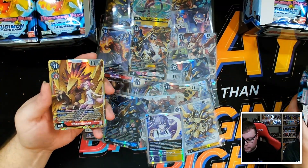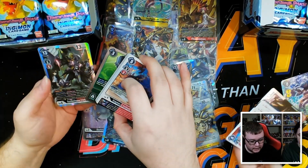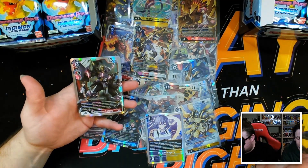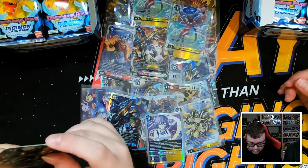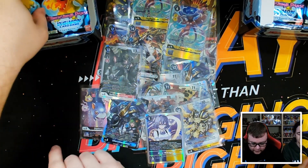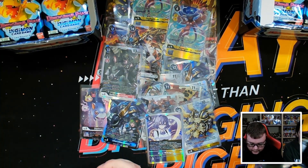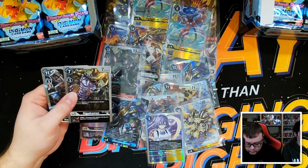Yui is a good tamer as well, but we have a Phoenixmon SR. There's a Taiga campaign rare and a Zephyrmon for wifey. Blackboard Greymon X Antibody for me — that's the first one of these boxes, very nice. That's a super playable card, so very happy to pull that.